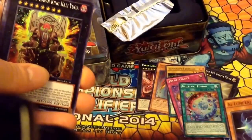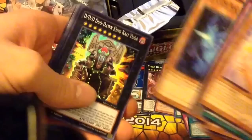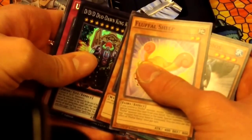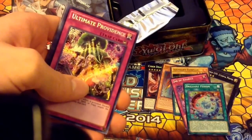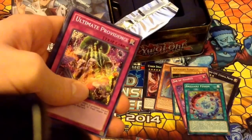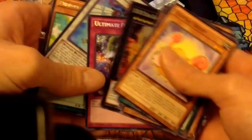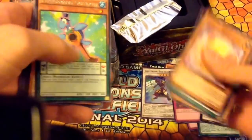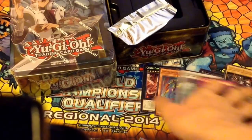Going on to the third Mega Pack of our first tin. We get a Super Rare DDD Duo Dong King Kali Yuga — if I'm pronouncing that correctly, that name's quite a bit of a tongue-twister. And another trap is a Secret Rare — it's Ultimate Providence. So there are four Secret Rare traps in this set: Jar of Avarice, Ultimate Providence, Solemn Strike, and Painful Escape. The Ultra Rare is another Assault Blackwing, Rekiri the Rain Shower. So we've now gotten all four Secret Rare traps in this set, including two Solemn Strikes, two Painful Escapes, one Ultimate Providence, and one Jar of Avarice. We have yet to get a Magi Specter Raccoon.